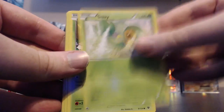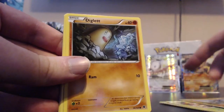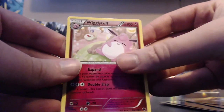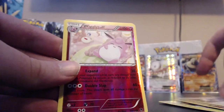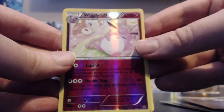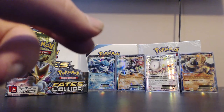Next pack: Snivy, Dedenne, Carbink, Riolu, Diglett, Wigglytuff, Mega Catcher, Alakazam Spirit Link. Our reverse is a Wigglytuff making a second appearance, and the actual rare is a Carbink. I almost thought it was the Zygarde.